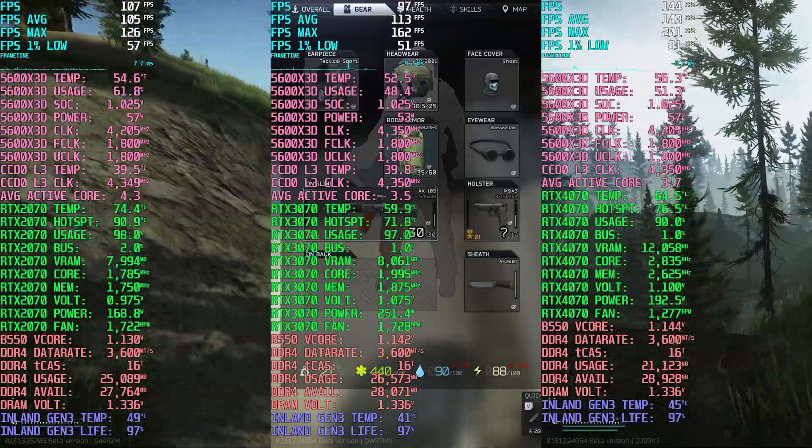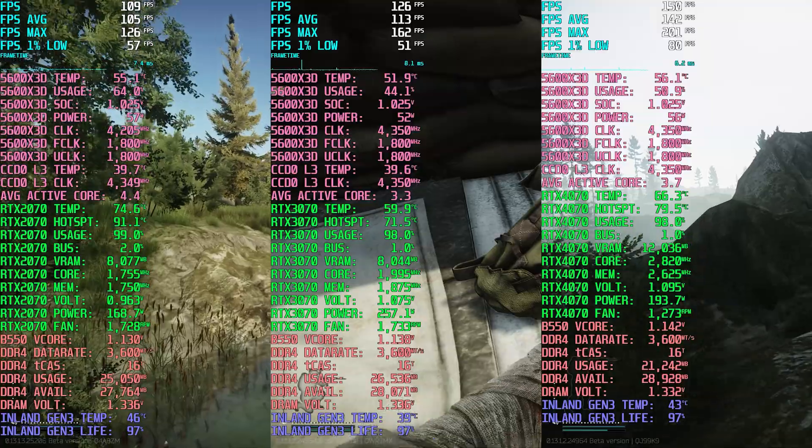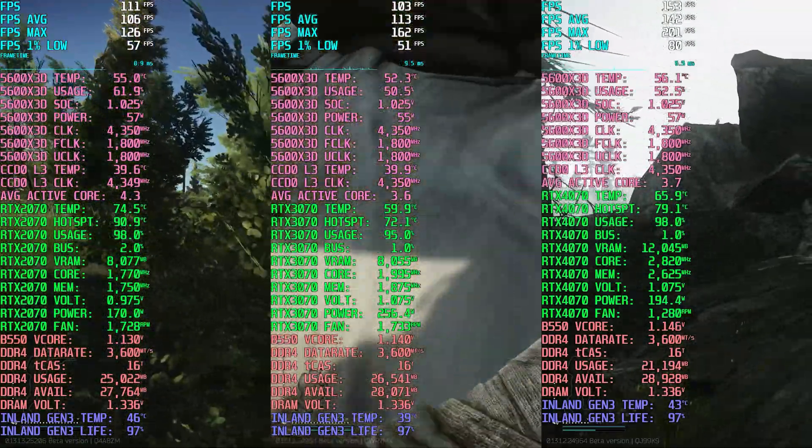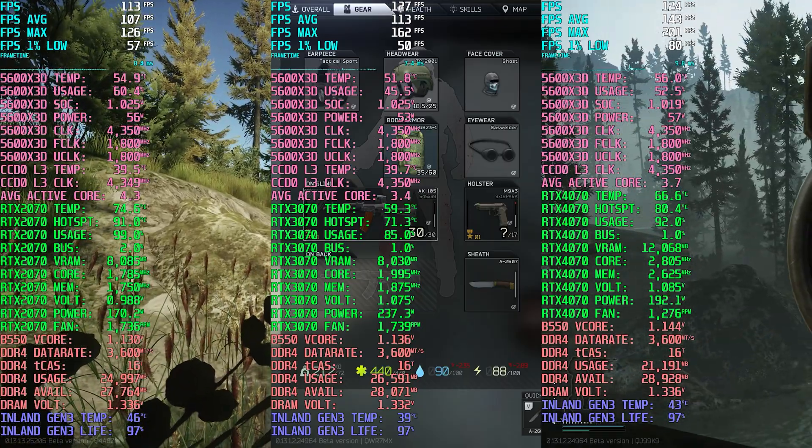I've loaded up Raids on Lighthouse for each, and the settings are mirrored across all three raids, except on the 2070 I'm running FSR 2.2 balanced.